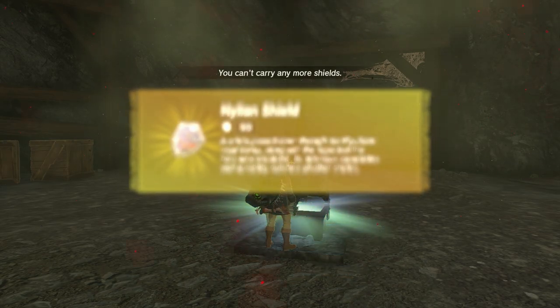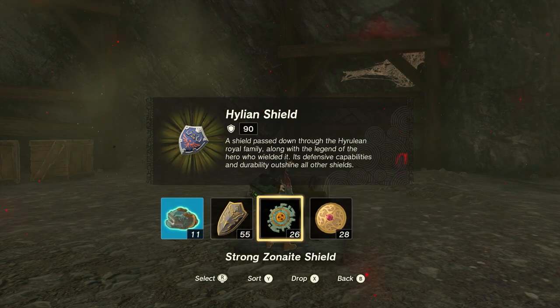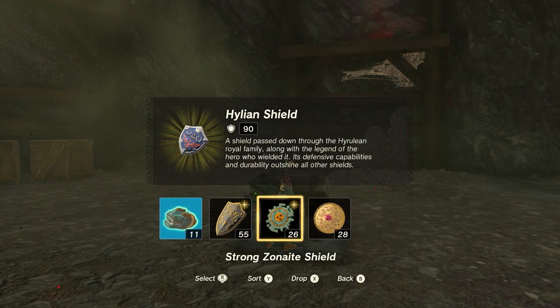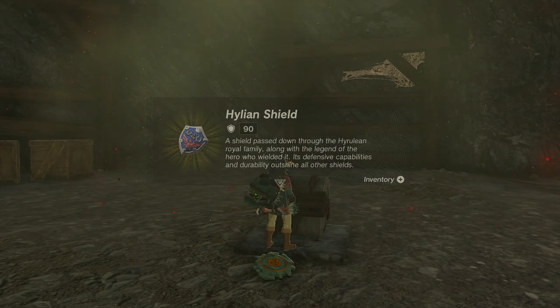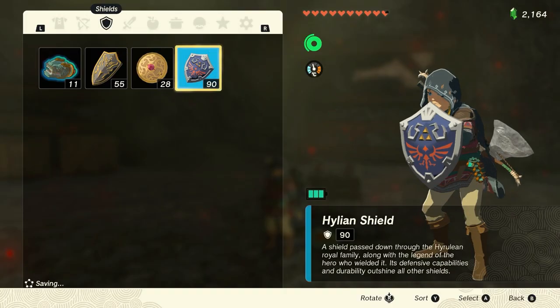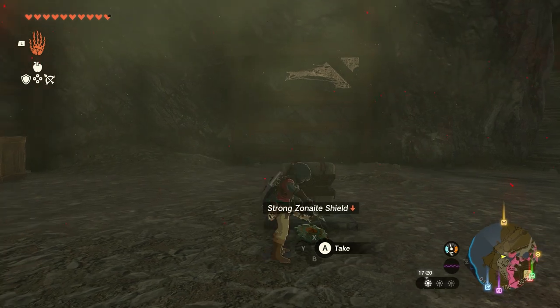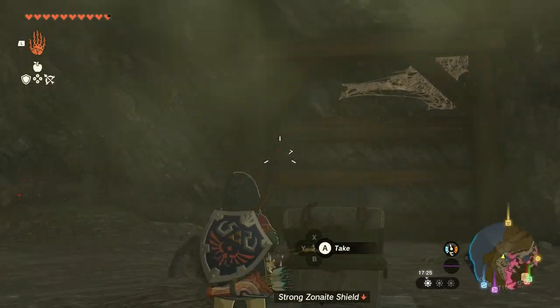And there we got a Hylian Shield! I can't carry any more so I have to drop one. But it's totally fine — a Hylian Shield with a strength of 90, which is a lot. Equip it, and a Hylian Shield is now in our possession. Very well done.